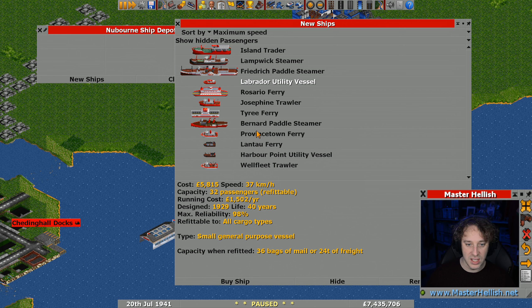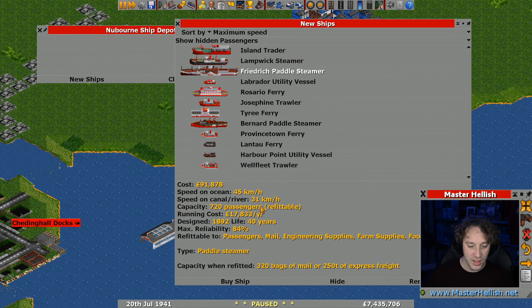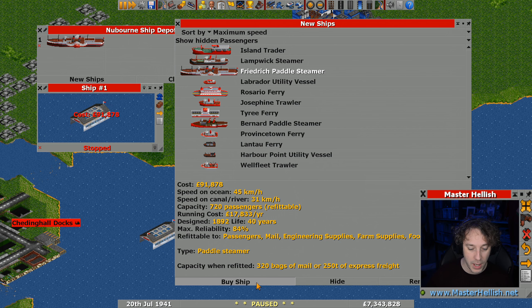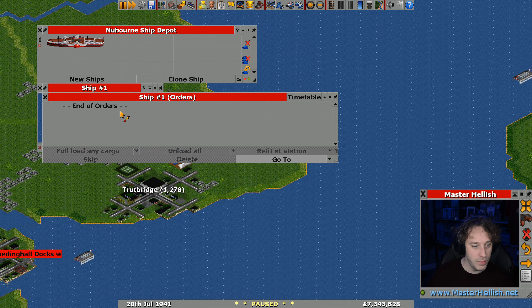I'd sacrifice two percent reliability for nearly triple the passenger capacity. Looking at the slower vessels: capacity is terrible but maximum reliability is astonishingly good. There's also a vehicle ferry that's pretty fast with a good capacity. I feel we're choosing between the vehicle ferry or the paddle steamer — and the paddle steamer is a very good all-rounder for this ocean route with amazing carrying capacity and acceptable reliability, so let's buy one of them.